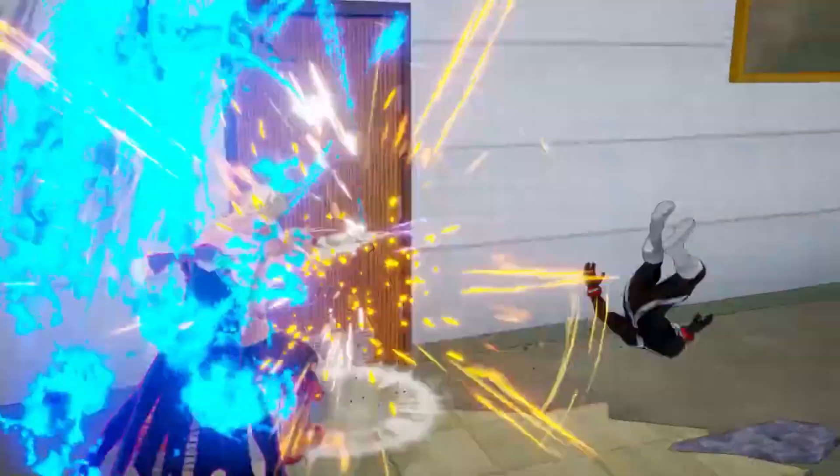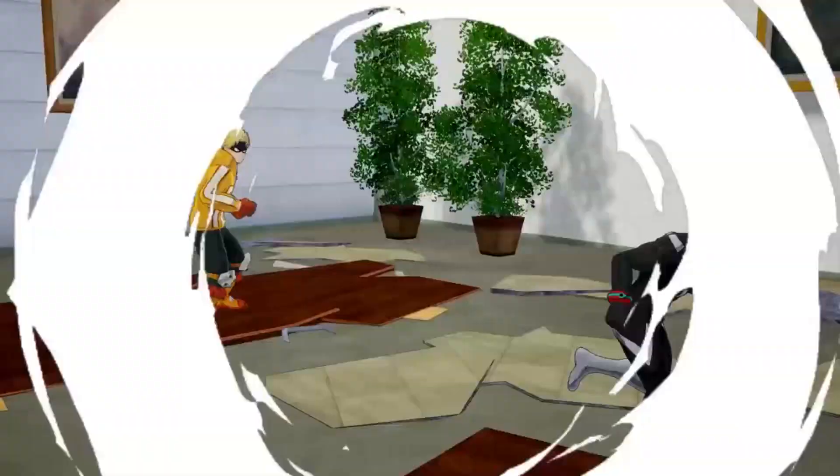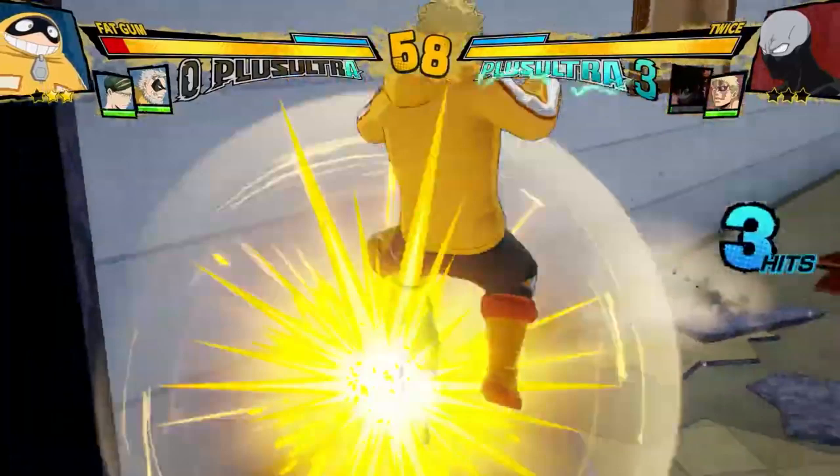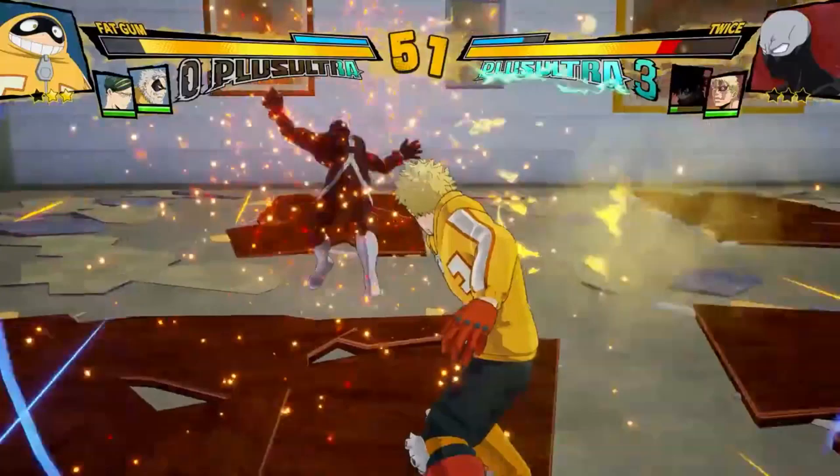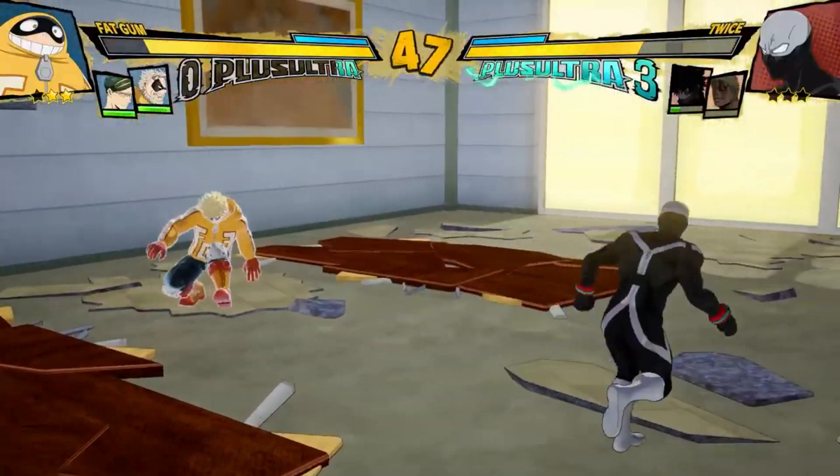That is so dope. I wonder how long he stays in the form though - is it like until the match is completely over? What if Twice wins - does he still stay in this form? Twice looks fun. Oh he is - look at that Muhammad Ali guard break! That's the armor move. Fat Gum looks so sick - left right, left hook, right hook!